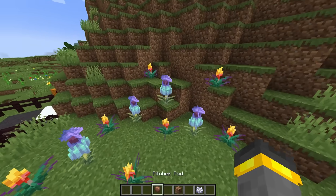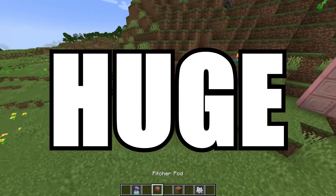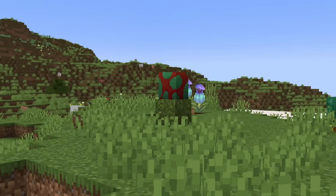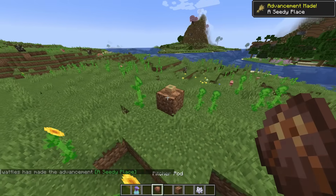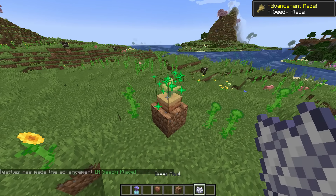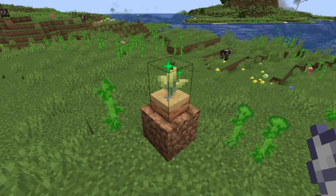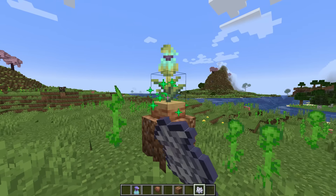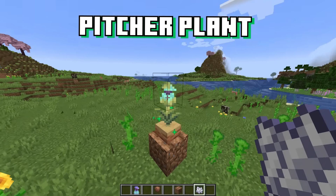So last week's snapshot was a very, very big one - monstrous, even huge. We got a brand new plant, a new armor trim, a new structure, sniffer stuff. It was a lot. One of the most bugged things of all time was the pitcher plant. Inside of that snapshot, if you bone mealed it, it would just skip right ahead, cutting through all of these middle stages. There were stages I'd never seen before.